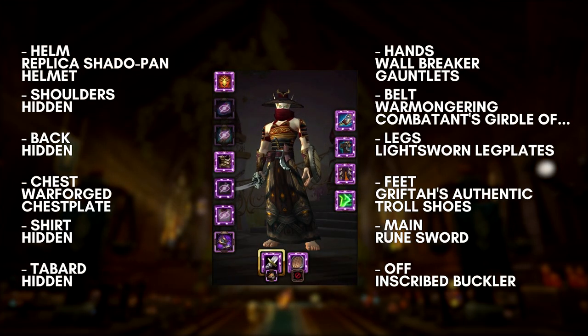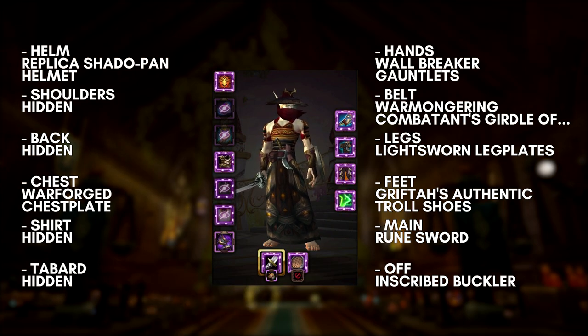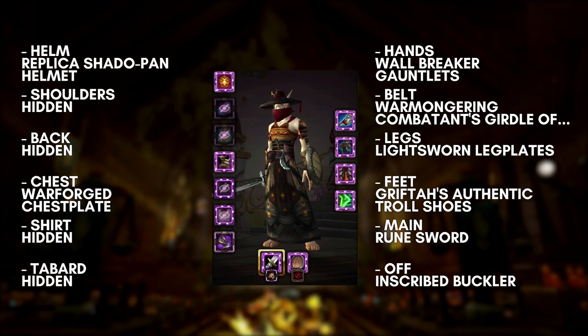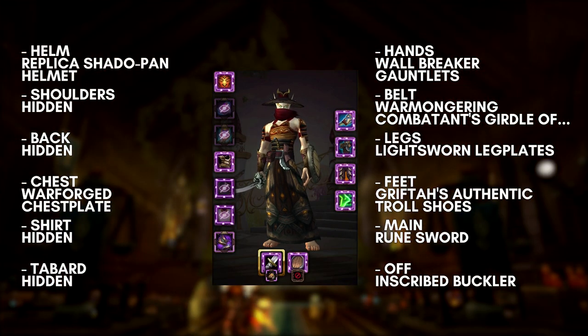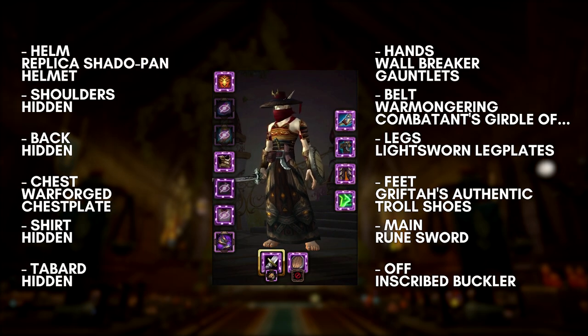This samurai-looking set isn't something I'd consider done, but I think you know where I'm going with this. This uses the Shadowpan Helmet from Mists of Pandaria. I like the Warlord's Chestplate because it has a good look and kind of has those shoulder pad details. I like the utility look of the crafted belt, and Paladins have no shortage of skirts, so this worked. I went for a plain unassuming shield, and there are a lot of different one-handed katana-like blades you can go for — I just went with this particular sword to be cheap.